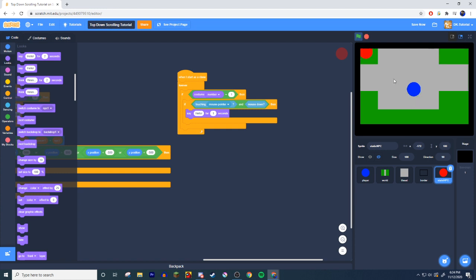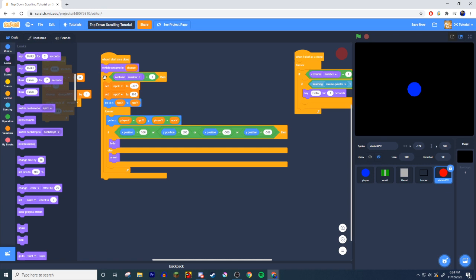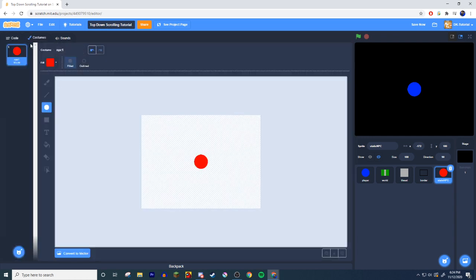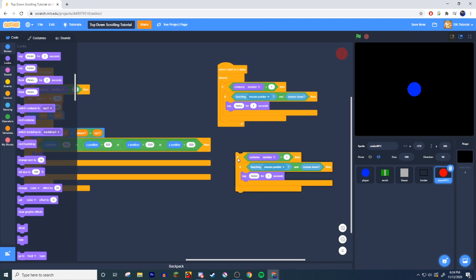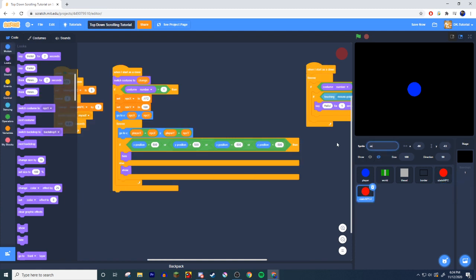Click him and he says hello — super nice. If you want multiple NPCs, duplicate the sprite, set new coordinates for npc x and npc y, make a new costume, and duplicate the talk script if you want interaction. Now let's do the same thing but make a moving NPC.